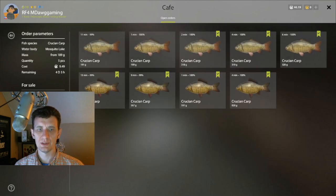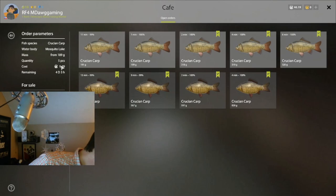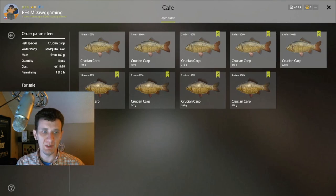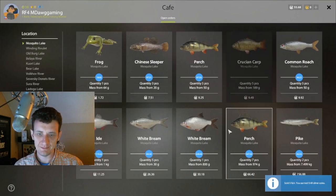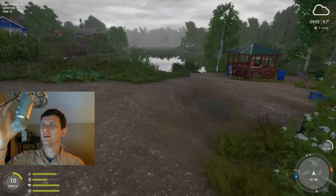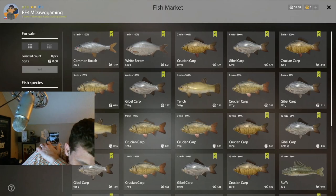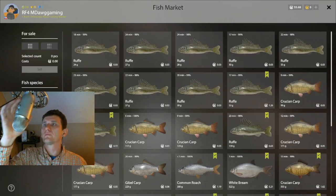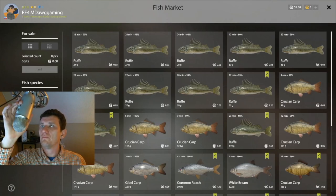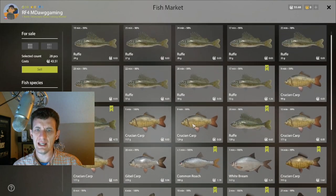So one through five. That's interesting — could get lucky and hit a trophy white bream. I've got to remember to do that here when we sell fish. Oh yeah, look at that — 43 silver! We almost have 100, we are getting there. I'm not digging enough though folks, not in the habit of digging enough.